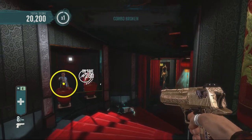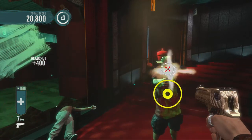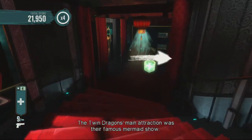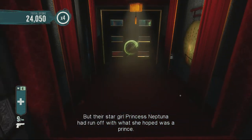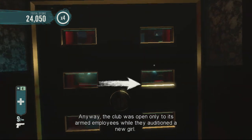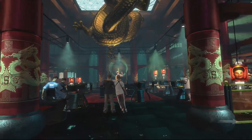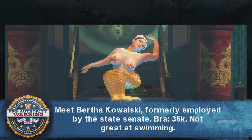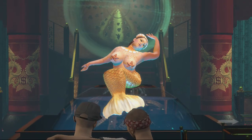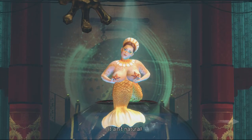I gotta get used to reloading. The Twin Dragons' main attraction was their famous mermaid show, but their star girl Princess Neptuna had run off with what she hoped was a prince. The club was open only to its armed employees while they auditioned a new girl, and the auditions were tanking. Those are some big old ladies. Meet Bertha Kowalski, formerly employed by the State Senate — I think that's what it said.